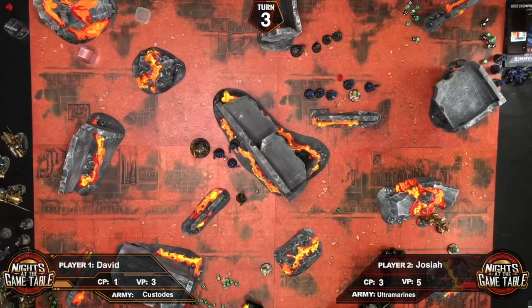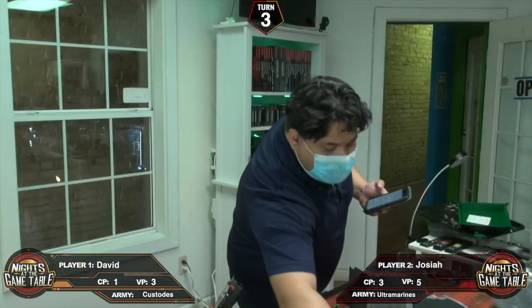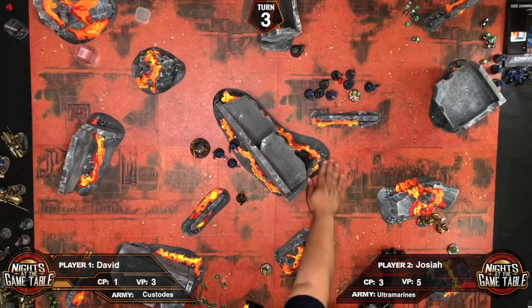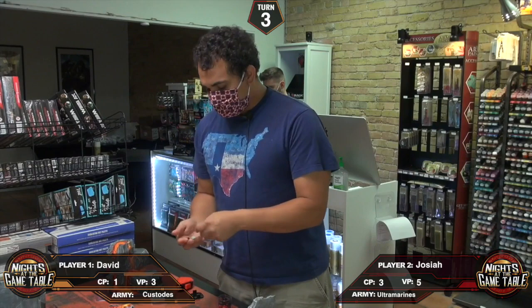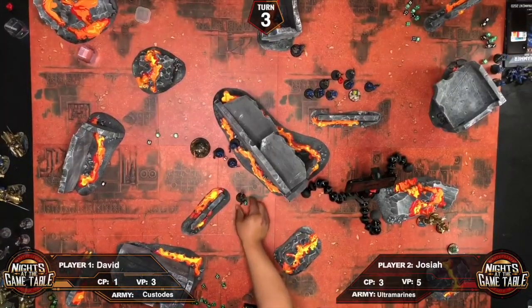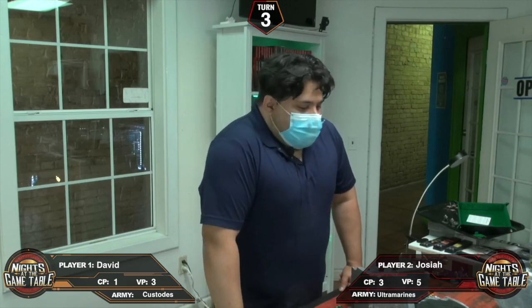David charges into the squad — rolling seven inches to make it — staying outside three inches of Guilliman. He misses once possibly twice. The Sisters Witchseekers fight too — all the way on the flank — wounding on fives. Four saves are needed; two kills and then two kills. They're still objective secured.